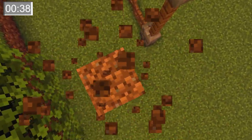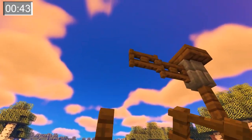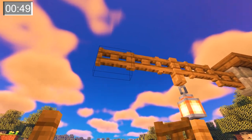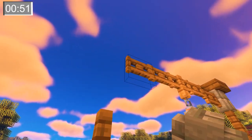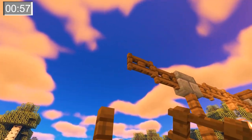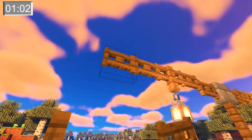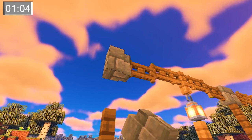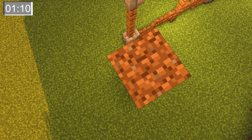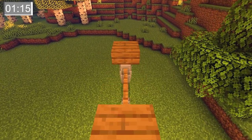Now once we top off our first column with a stone brick wall and a spruce plank, we're going to continue on and do the top of this side. This literally consists of basically doing the same thing that we did on the bottom. Now we need to get ourselves up top. We're going to alternate using spruce planks, and then we're going to fill in the gaps that we made with spruce trap doors.